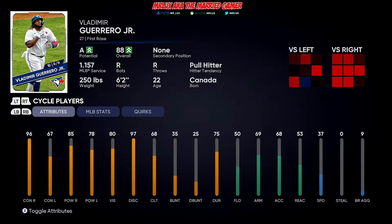He has an A potential, 88 overall for this player lock. As you can see his card and his stats down below: 96 and 67 with contact versus righty and lefty, 85 and 78 for his powers versus righty and lefty. He has good vision at 80 and discipline at 97. His clutch, bunting, and durability — they are what they are, not that important for the player lock. His fielding is low, but he's a first baseman, so it's not going to be that critical. His speed is what it is — he's a big guy — but he does have very good hot zones in his contact hitting. So let's get into the player lock.